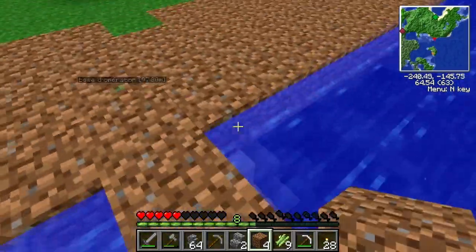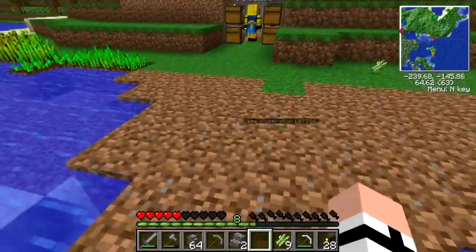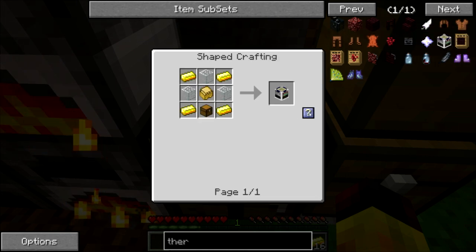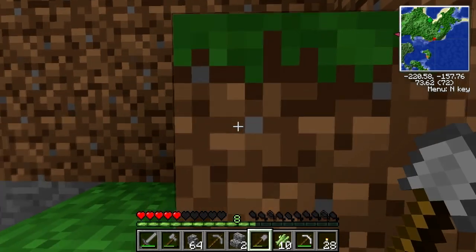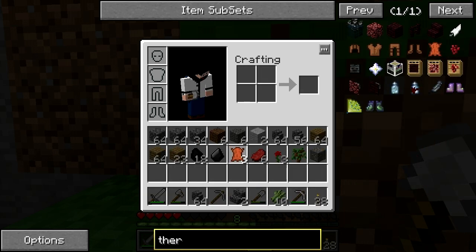Là on est en train de faire croire qu'on a préparé les choses, mais c'est totalement à l'arrache. C'est ça qu'il faut que vous sachiez. Parce qu'on fait tout à l'arrache, parce que quand on essaye de préparer, de toute façon ça fail. Donc le thermionic fabricator — là c'est pour les gens qui le savent pas — sur NEI il y a le petit bouton point d'interrogation qui est trop cool et qui met en surimpression dans la crafting table ce qu'il faut. C'est vraiment sympa comme bouton. Donc il me faut un coffre et du verre.